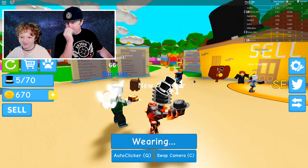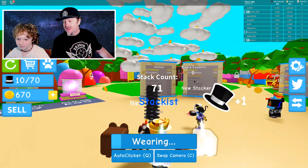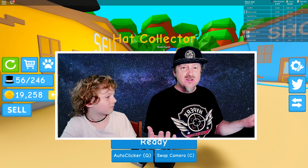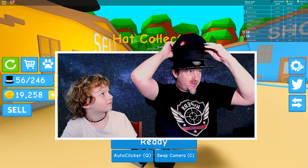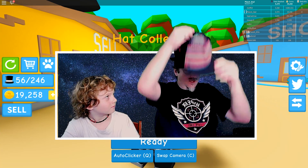Did you get the new hat? Check it out guys - Milo got his new fedora! So that's it - that's the whole game. You just basically put hats on your head and stack them up. You guys know how much I like hats. You're basically just putting on hats and then you just keep on putting on hats.